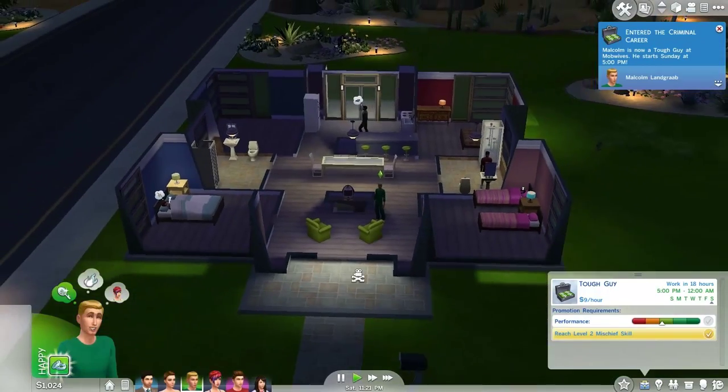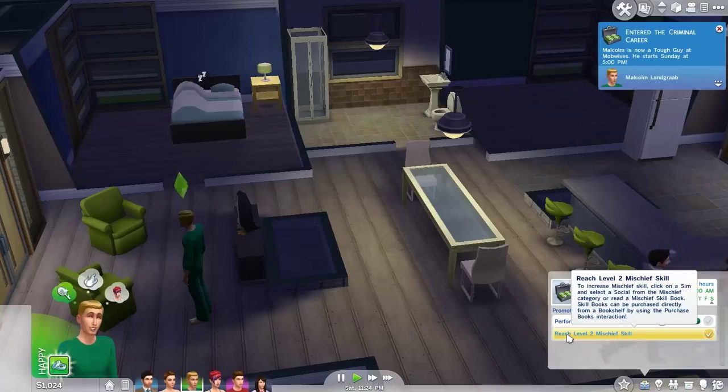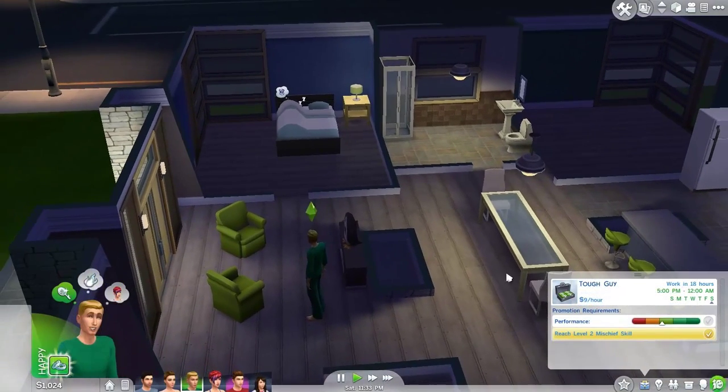So he's going to be in the criminal branch. Oh, there's a mischief skill requirement. To increase mischief skill, click on a sim and select a social from the mischief category, or read a mischief skill book. Skill books can be purchased directly from a bookshelf using the purchase books interaction.